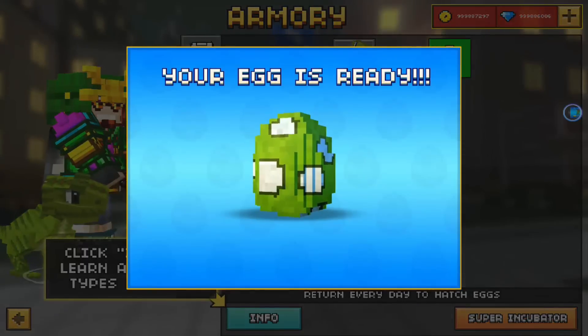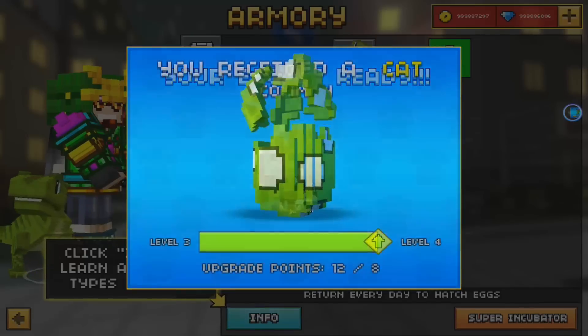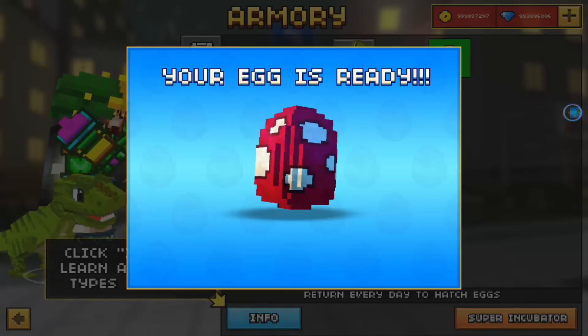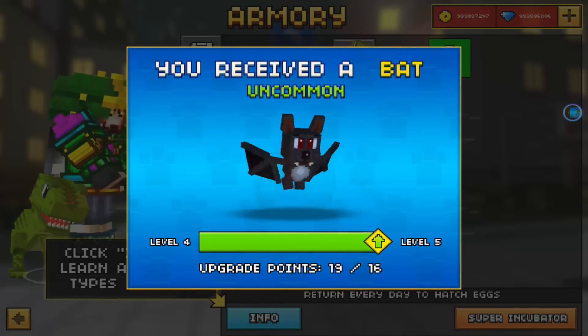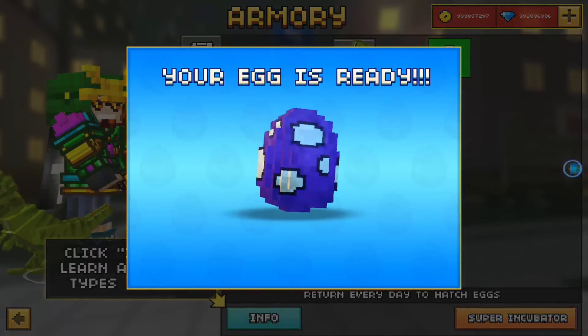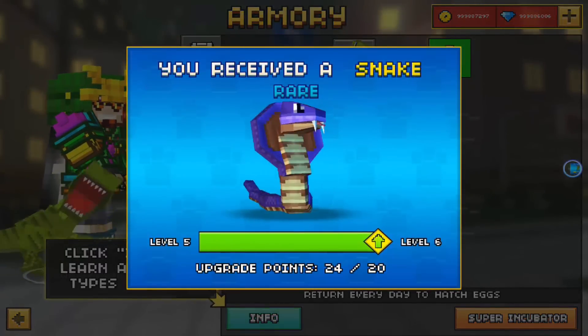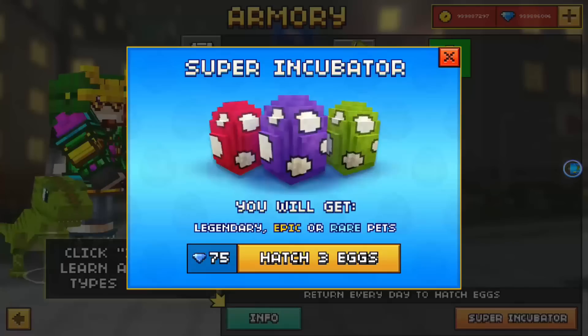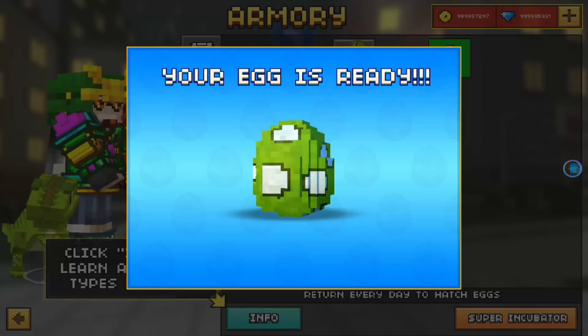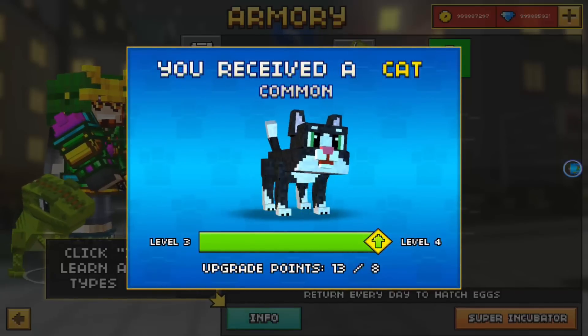All right, let's do this — common cat, bat, and snake. We're getting lucky. I got two dinosaurs and was able to upgrade — this is pretty lucky.